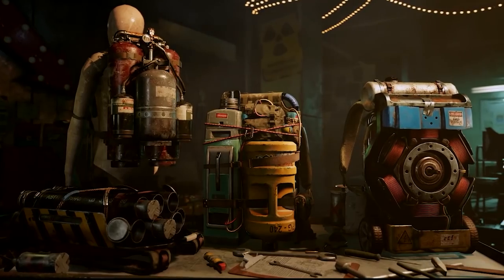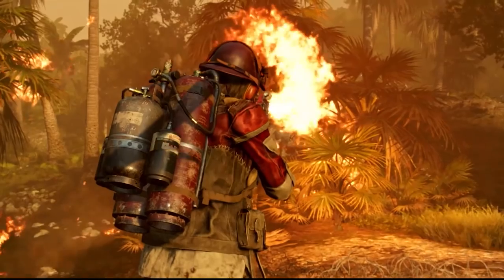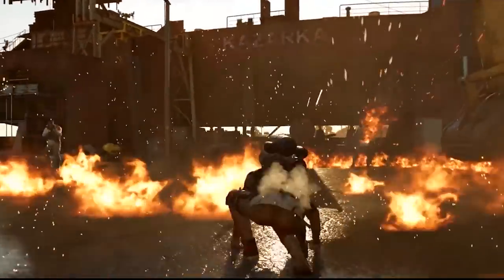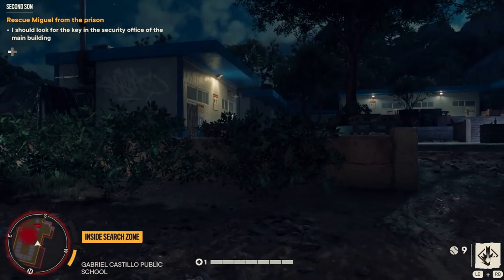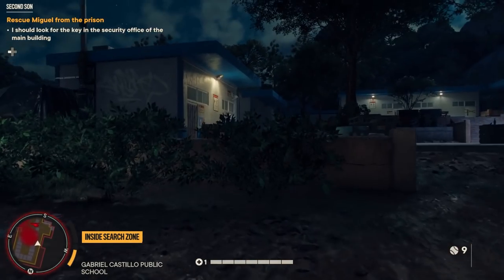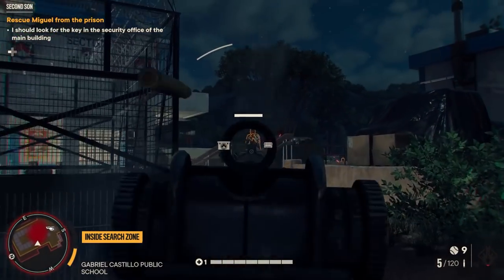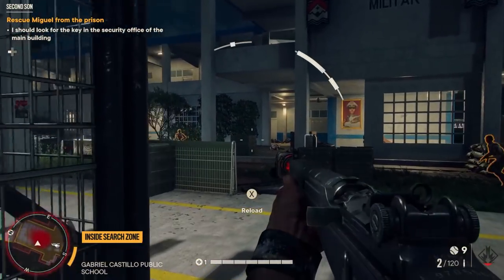One of these weapons in particular is called the Supremo, which is basically a super attack that attaches to your back. You can only use it once in a while because it has to recharge, and you can make different variations depending on your playstyle. For example, you can make one that fires rockets from your back, which can definitely get you out of a sticky situation, or you can make one that creates an EMP and shuts down local electronics, letting you sneak in quietly.